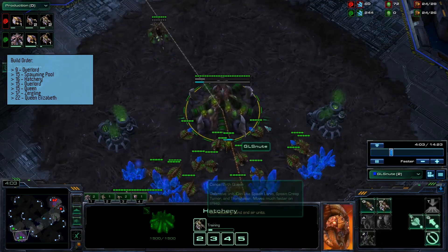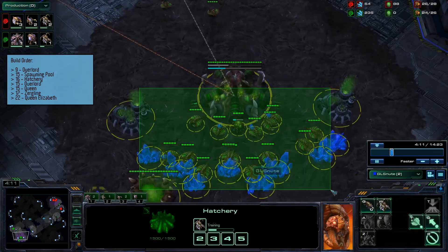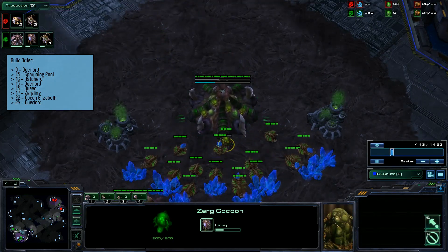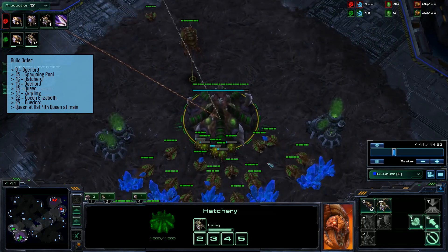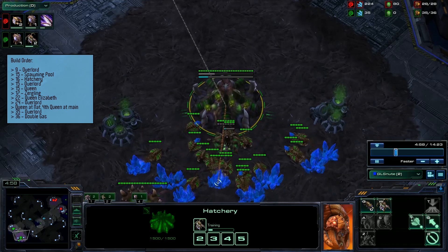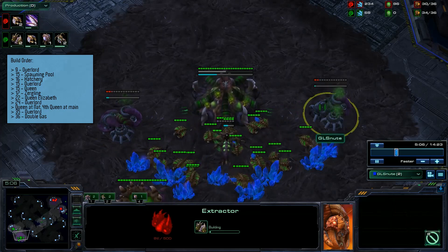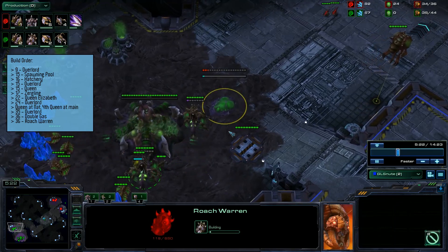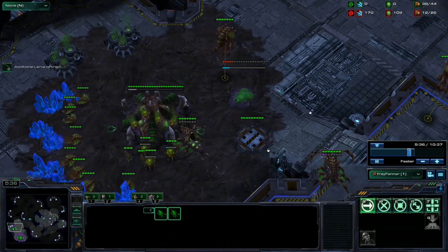Drone up to 22 supply then make another queen, inject with the first queen and send it down to the natural, and also rally your main down to the natural and transfer a few drones to get perfect saturation on the main. On 24 supply make sure you build another overlord. As soon as your natural finishes get a queen there, and then as soon as the queen finishes in the main also get one in your main so you've got four queens total. Drone up to 35 supply, start another overlord, then drone to 36 supply and take double gas in the main. Also at 36 supply drop a roach warren and put it at the front of your base so you can create a choke for your queens to abuse. If you want to be safe you can also drop a spine crawler around this time.